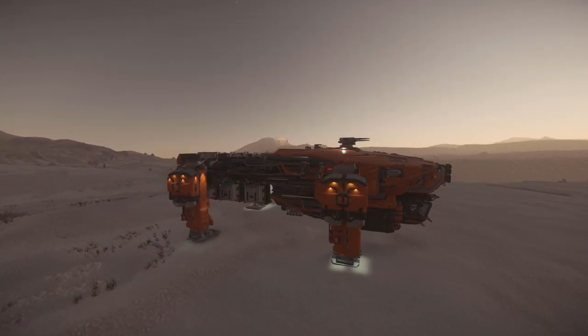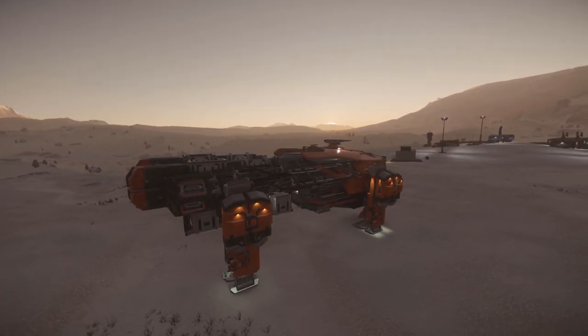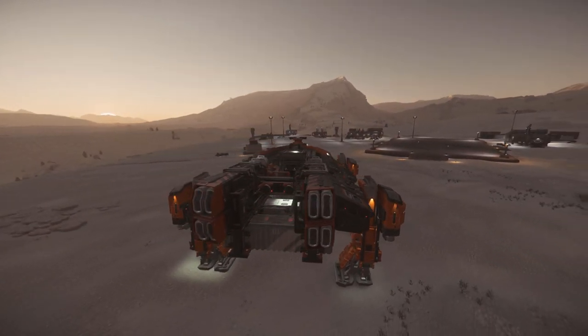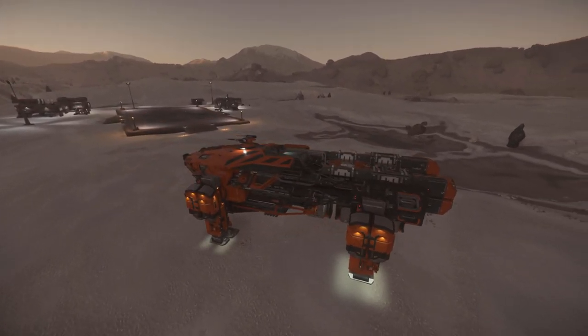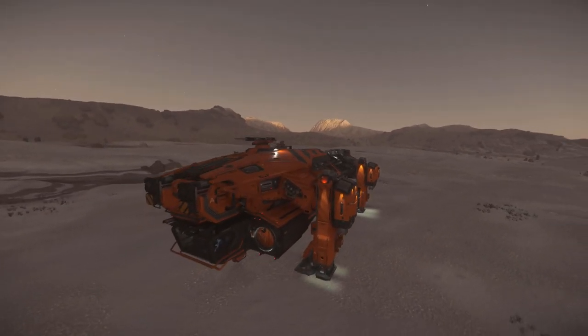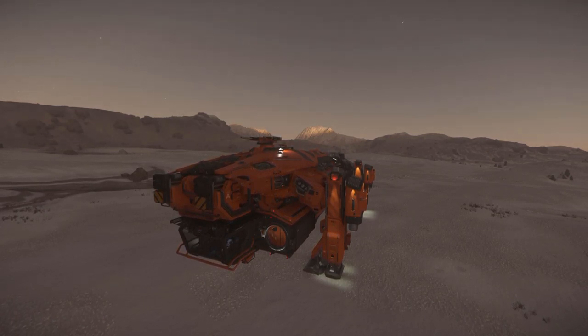This ship has two guns at the top for protection. From what they're saying, it's going to be well armored but not particularly powerful in terms of weaponry — which goes along with the Argo look. It looks like a well-armored, utilitarian vessel, so that makes sense.